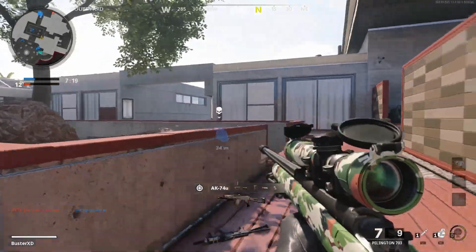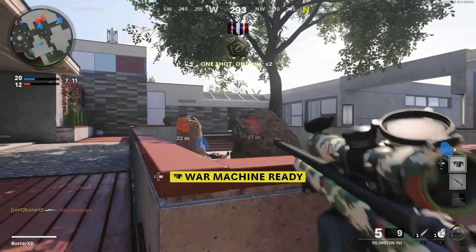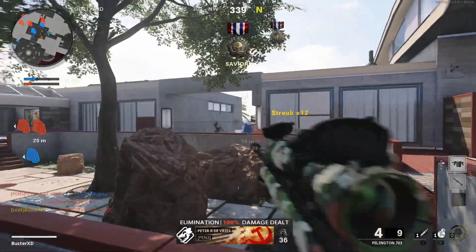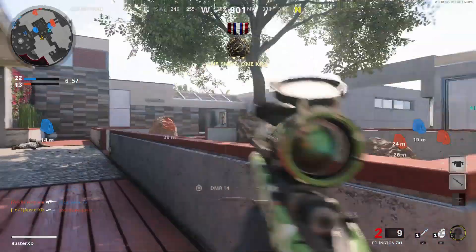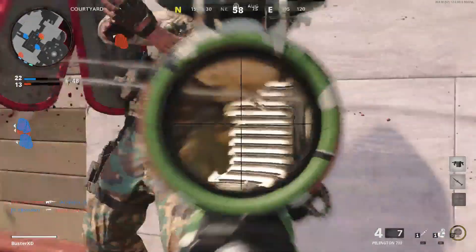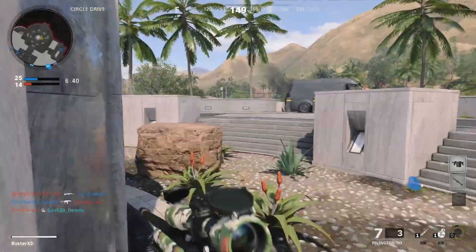The next one, in second place — and a lot of people are probably going to disagree — is the Pellington. That's only because I obviously prefer the number one pick. The Pellington's ADS is really fast and it's kind of like the Ballista from BO2 — it reminds me of that gun because you can run around and quickscope people. But the thing I find with it is I just get more hit markers than the sniper I think is the best. You're going to get hit markers with every sniper, but with this one I just find I get more than the LW3 Tundra.